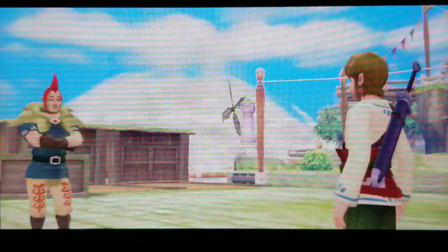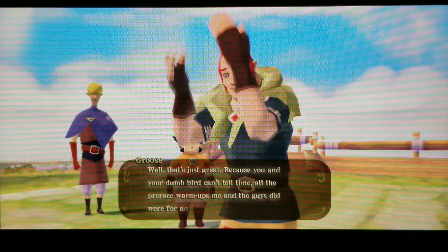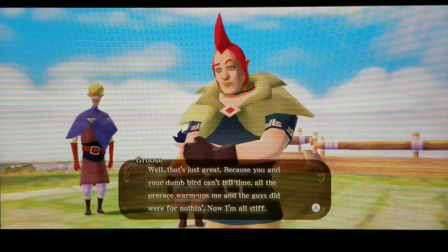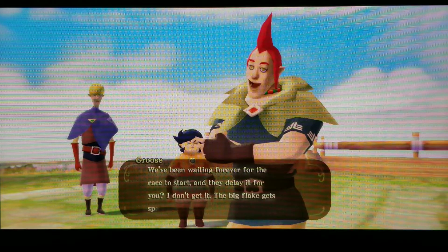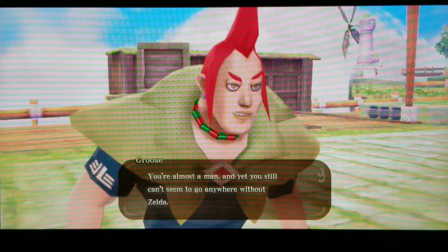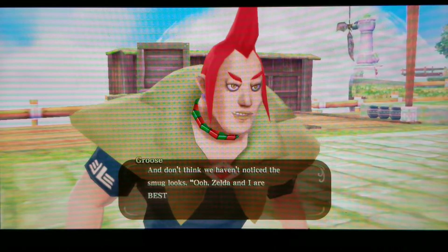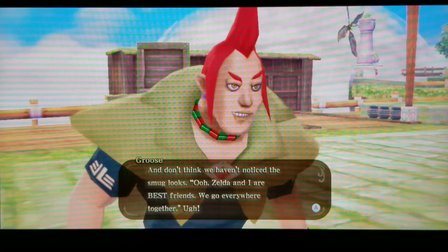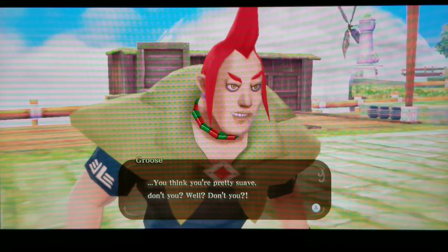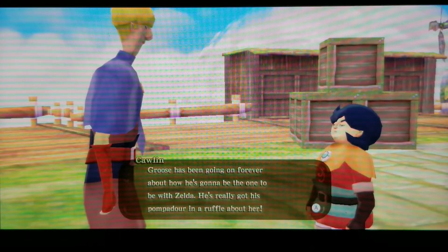We fly back and encounter Groose, who taunts us for being late and messing up his warm-up routine. He claims the race was delayed just for us and calls us a 'big flake' who can't go anywhere without Zelda. He then launches into a dramatic daydream about winning the race and claiming Zelda's handmade sailcloth for himself, planning to have a special moment alone with her atop the statue.